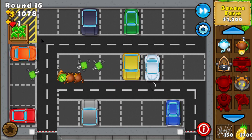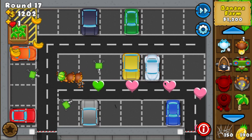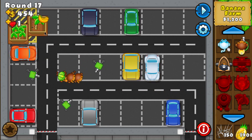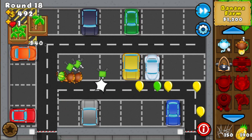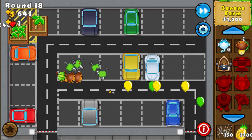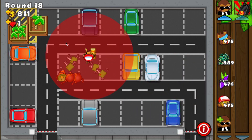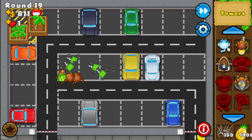I can see there's no need to upgrade the Dart Monkeys yet, so I can focus pretty much solely on the farms — dropping another one right there before the round ends. One zero. Now that I have placed the second farm, I can place the Farmer. It's really annoying to have to collect bananas by clicking on them, so I'm going to place the Farmer here anywhere.